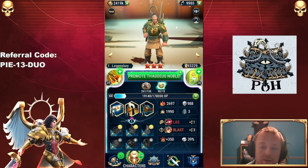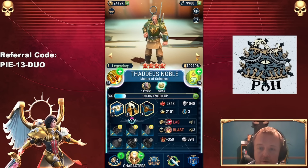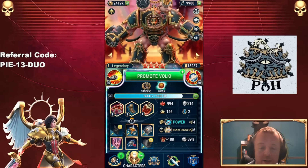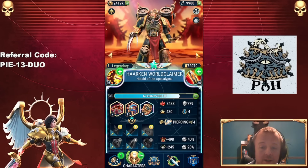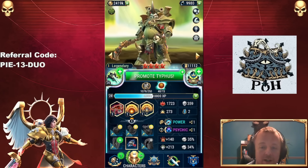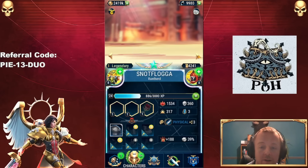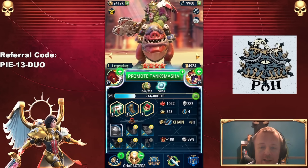Thaddeus Noble is definitely worth the promotion. Castellan Creed — nope, sorry Creed. Volk could be promoted. Arcamartus, Harkon. Abaddon could definitely be promoted, so could Typhus, but I'm not sure I want to promote these guys at all. The Death Guards certainly aren't getting promoted at the moment. Tank Smasher could get maxed out as well.